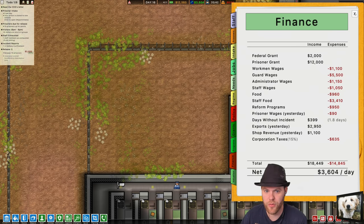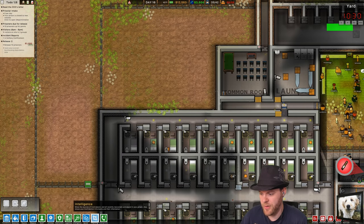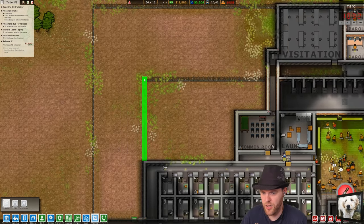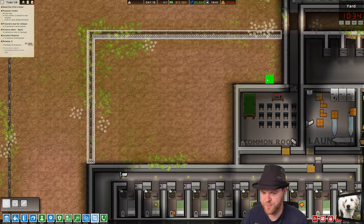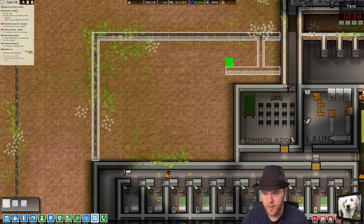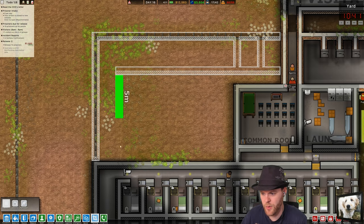I need exports to get going though. Let's see some more planning here. If I build this prison out this way, which is what the design calls for, we can have one, two, three walls — so we can have prison cells through here: one, two.